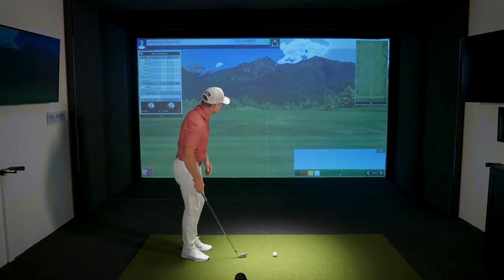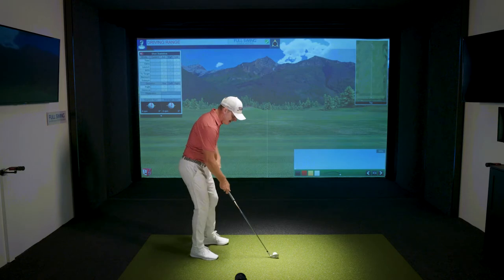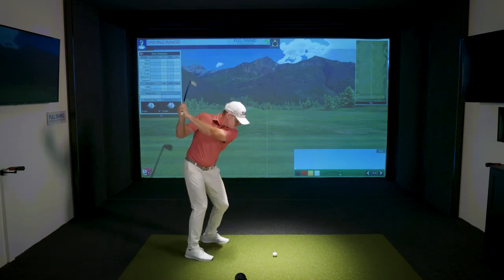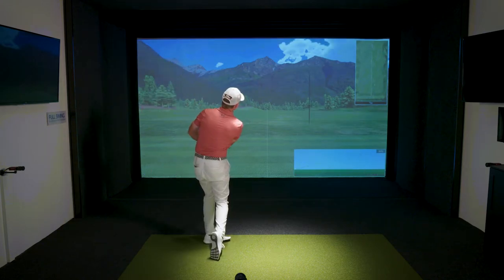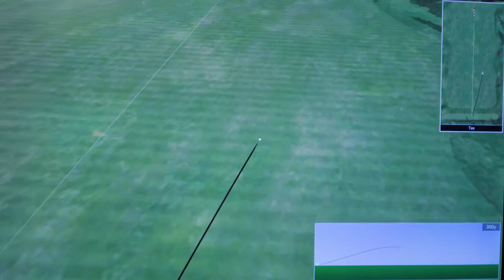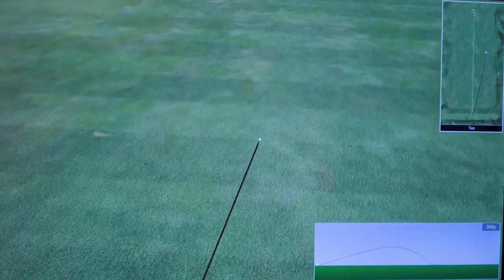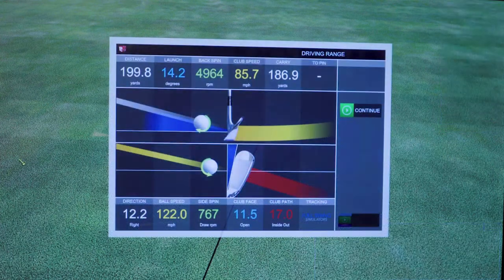So we're going to start with the draw side. This first one's going to be a low draw, where I'm going to aim just a little off-target to the right, move the ball back in my stance, and create a shape and a trajectory that curves from low back to the left. Not a great first attempt, but it was shaping, and so therefore I'm satisfied with it.